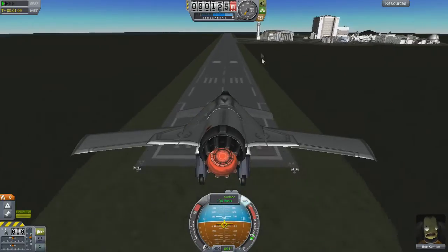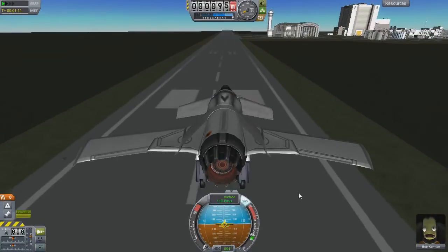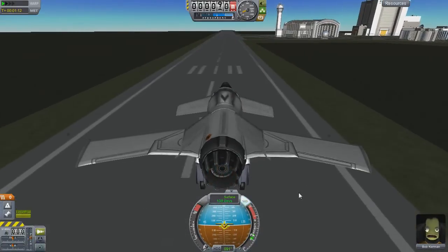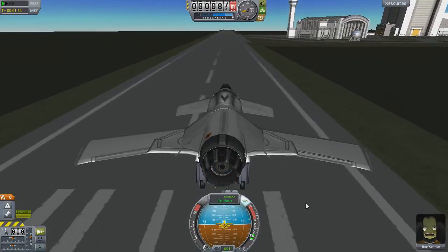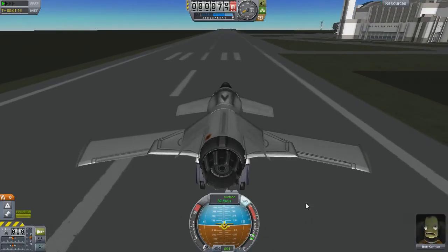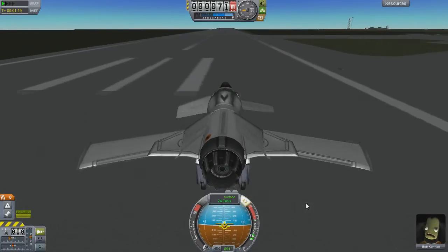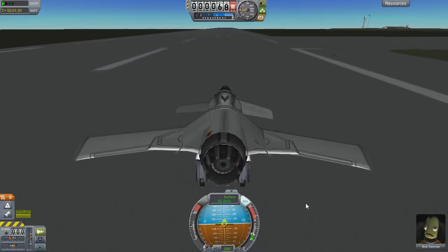Go ahead and give these maneuvers a try next time you're out flying or testing one of your designs. These can be fun to mess around with, and you can try getting creative with them as well. There are a ton of other maneuvers I could go over, but they're either related to air traffic patterns, which don't really matter in KSP, or they're dogfighting maneuvers. The combat moves could be interesting to cover, but for now we'll stick with the easy stuff.